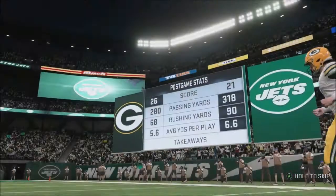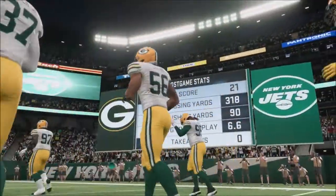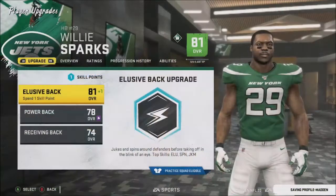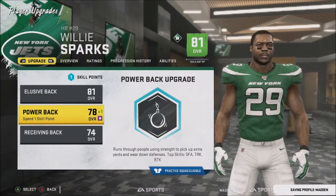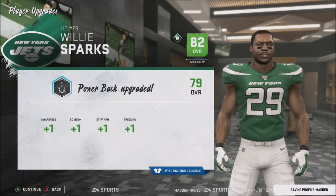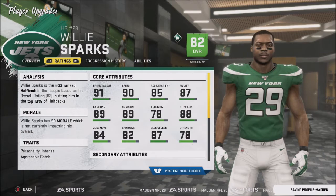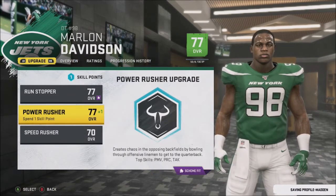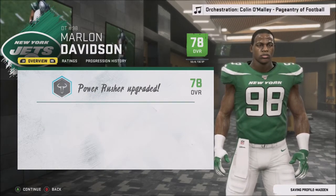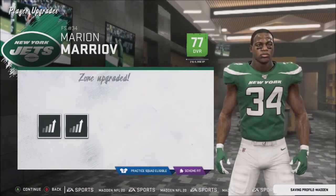Our backup offense did not score at all, which is a little disappointing — we moved the ball well in the first half and really poorly in the second half. The game definitely changed once the starters were pulled going into the second half — we struggled to move the ball on offense and struggled to get off the field on defense. Ryan Tannehill is still a serviceable quarterback and was making a lot of great throws; we weren't getting a lot of pressure on him aside from the Rakeem Winston sack. I'm hopeful our backup pass rushers can bounce back against the Dallas Cowboys.